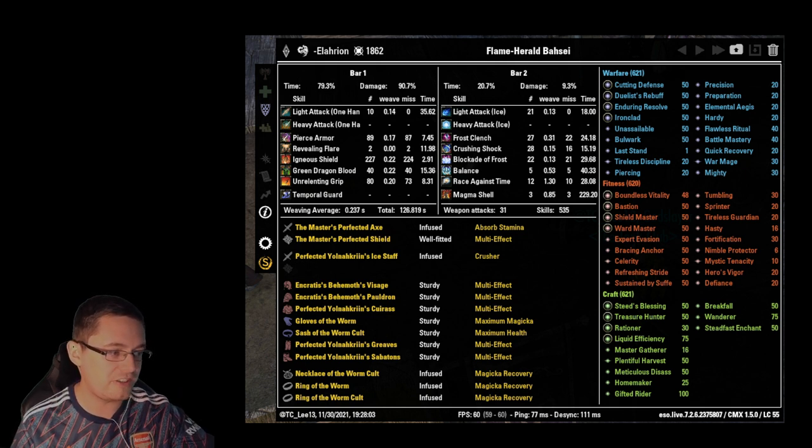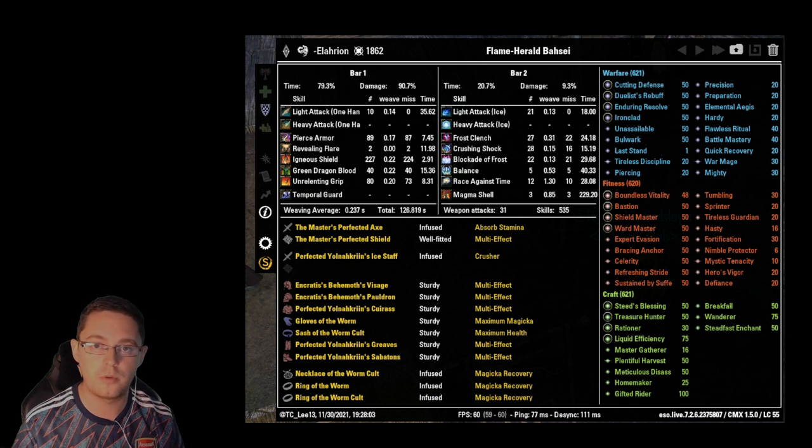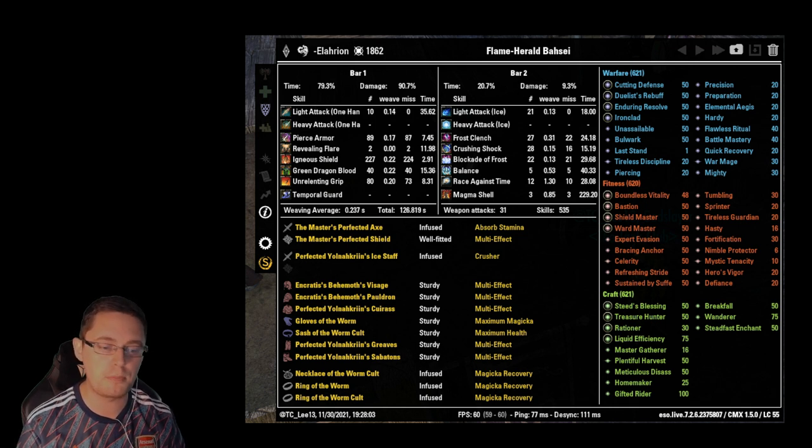Igneous Shield is by far the most important skill in this fight. I cast it 227 times over the duration of the fight. It's something you absolutely must use — it's more important than trying to heal. You really have to make sure you're using it as frequently as possible. Green Dragon Blood was used 40 times, mainly for the Minor Vitality — increasing healing by 8%. I wasn't using it for the direct heal because the death touch dot reduces self-healing. I used it to buff myself so the healer could heal me more easily.